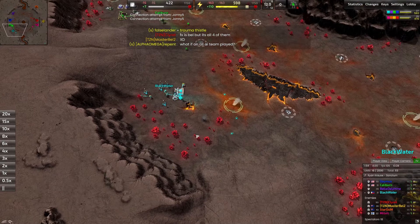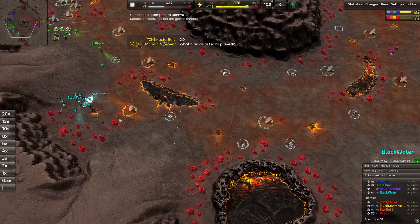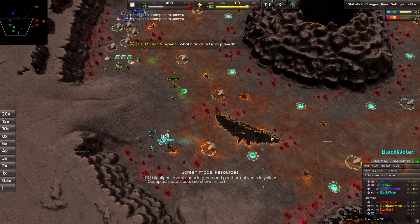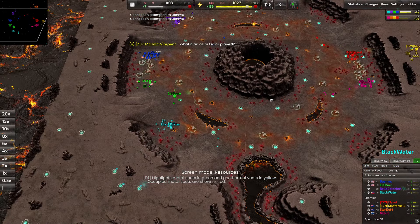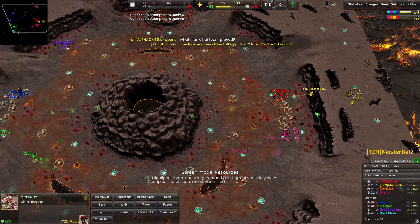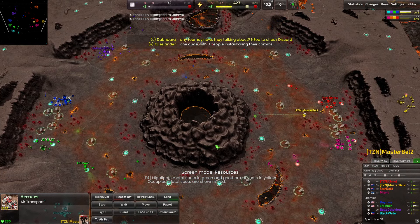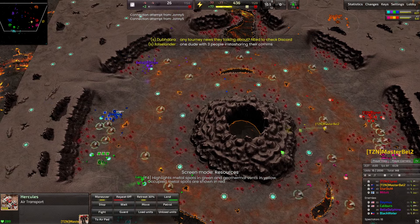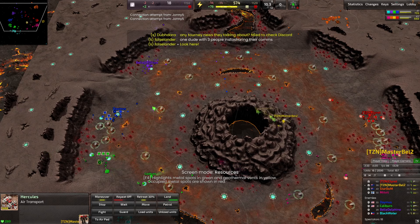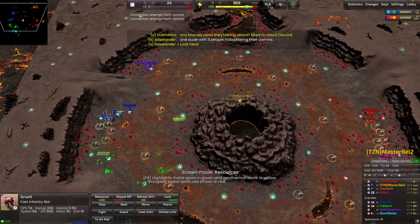A rascal was sent out from the red team but was mopped up by Blackwater's ticks — he kept that safe. Looking at the metal spots, these are all 4.5, so extremely lucrative. We see some transports already — let's watch what Master Bell is planning. The transport heads up and over the middle, probably landing to take out one of the players there. Remember in 4v4, sacrificing your commander doesn't eliminate a player entirely since they'll keep playing.